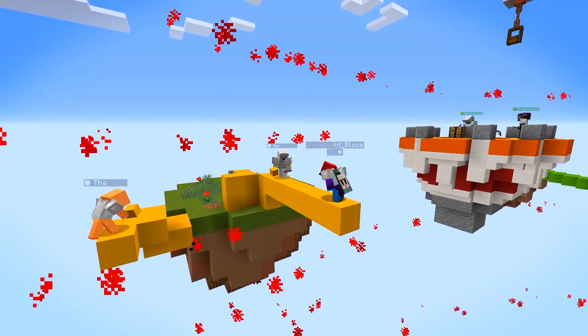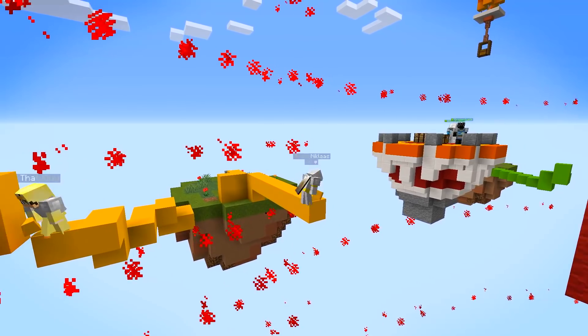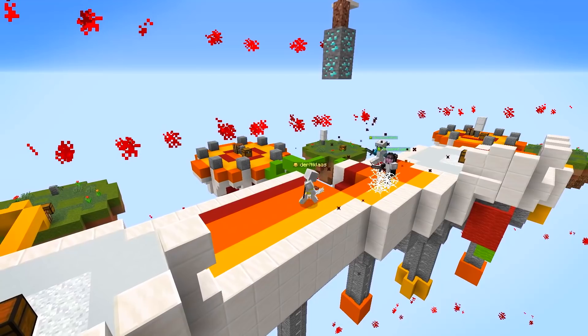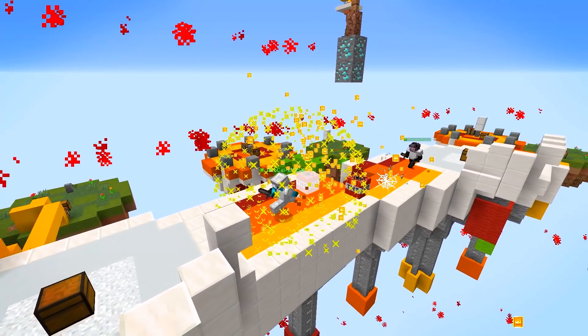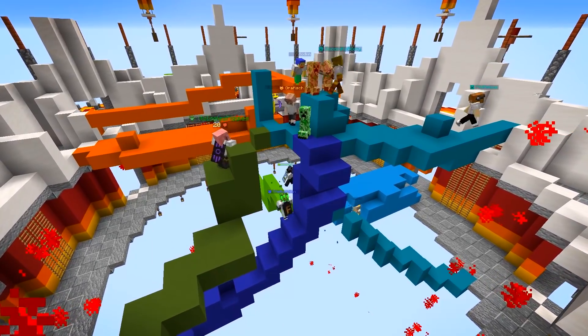Over the course of the game, the red border will move inwards very quickly, eventually forcing all teams into the very, very empty center. Get your kills, and be the last player remaining to win the most coins. It gets pretty sweaty, trust me.